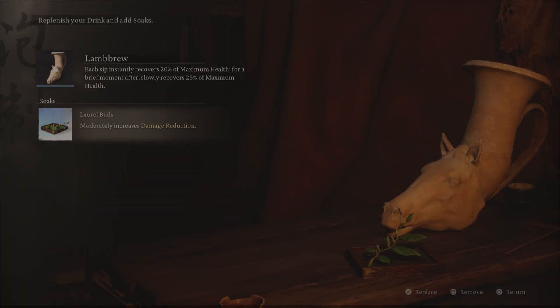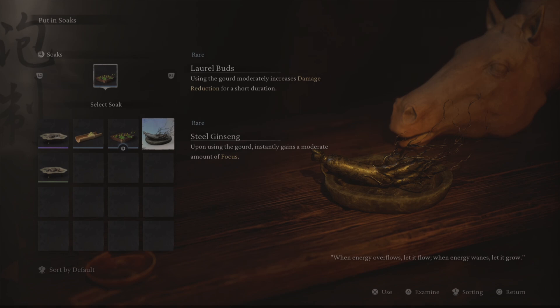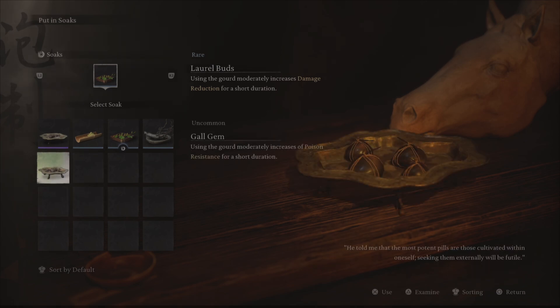How's it going guys? Necromancer Noob with a Black Myth Wukong video. Today I'm giving some tips and tricks for the Yellow Wind Sage, the final boss for Chapter 2. Pretty tricky boss overall, but I'm going to give some tips and tricks. Hopefully it helps you guys out.